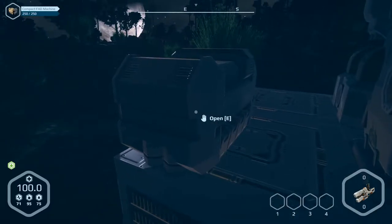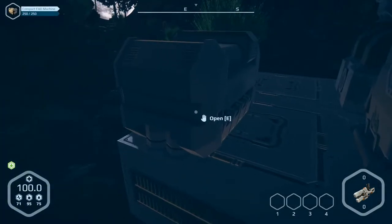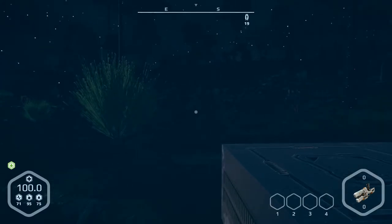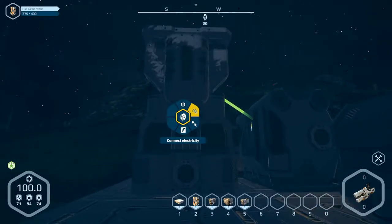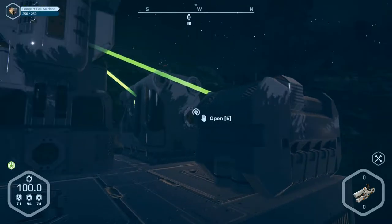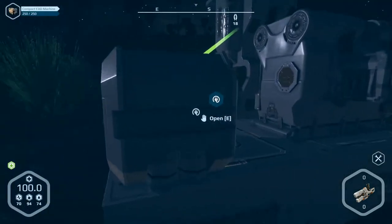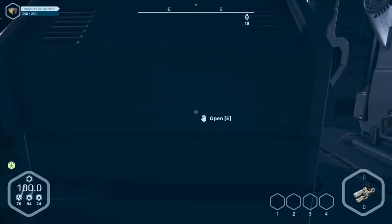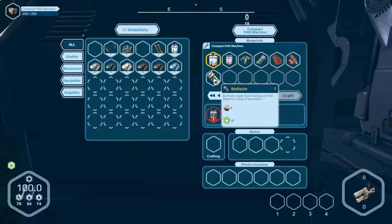Okay, electricity is missing — noticeable. We have to go around, tab, see to open, get electricity here and connect it over here. Okay, that works. Let's go back and change system E, and now we've got electricity.